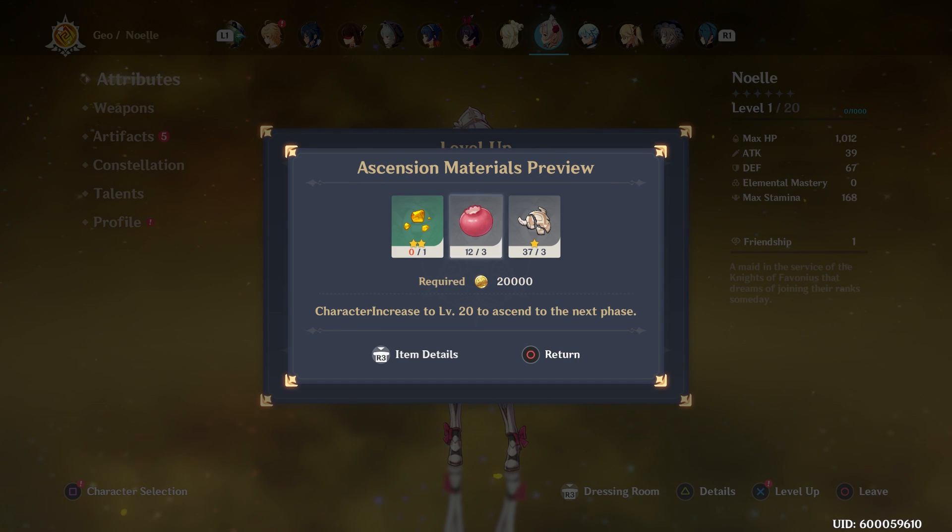Hello everyone, Johnny Hurricane here from GamersHeroes.com. Today we'll be going over where to find Val Berries, which you can use to ascend a couple of your characters in Genshin Impact. Let's get started.